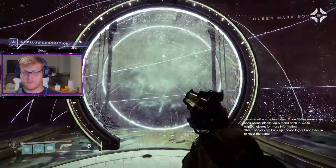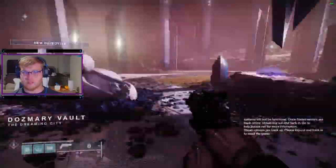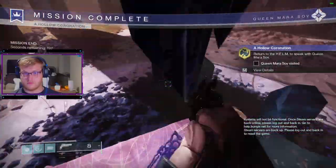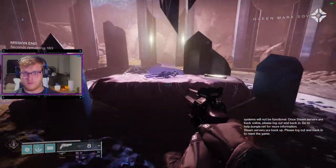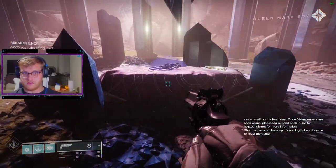Once the story ends, head through the portal — and there you'll see it, Agur's Scepter. However, you can't reach it, and Mara Sov will come over the radio telling you that there's a force field protecting it, and then you'll have to go and talk to her.